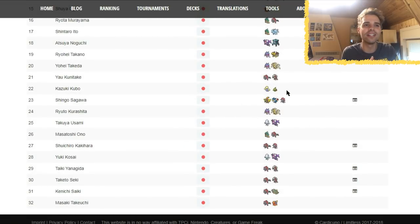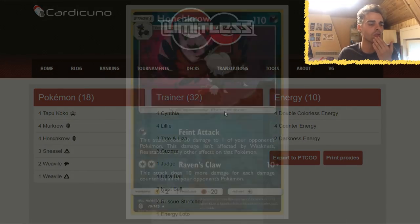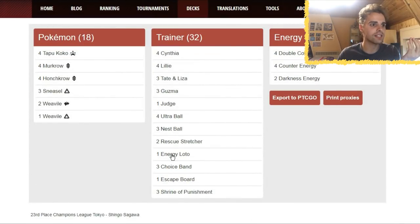There's a Jumpluff/Natu list — it reminds us of the Night March deck in Expanded, with the same mechanic: for every one of those Pokemon in the Lost Zone, you deal more damage for one attachment. I'd love to see that decklist later. Next, another spread deck featuring Honchkrow — deals more damage if there's a lot of damage around, spreading with Raven's Claw. All the cards in this list are already legal: Shrine of Punishment, Choice Band, Energy Lotto, Rescue Stretcher, Ultra Balls, Nest Ball. You could make this Honchkrow/Weavile/Tapu Koko deck right now for tournament play.